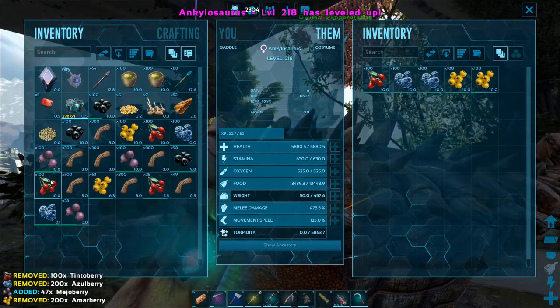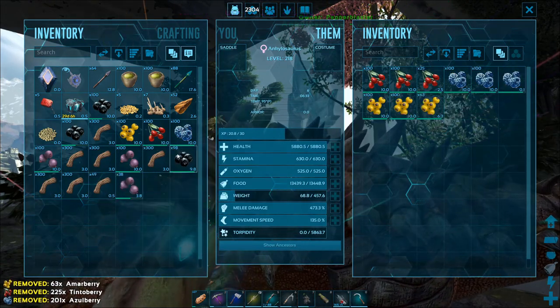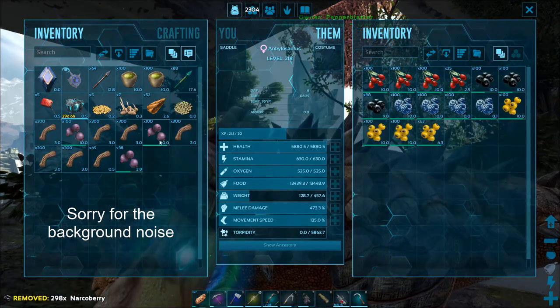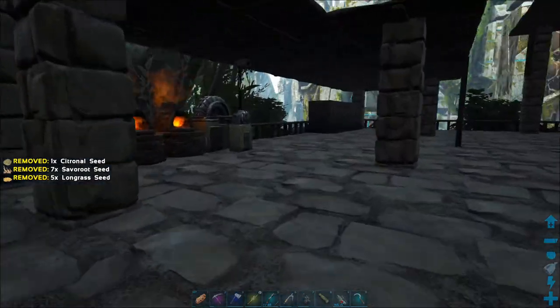I'll take the Mejo berries back. You can just hold all these berries for us in the meantime because they'll spoil slower in your inventory. I'll give you the seeds too because I don't really need them.